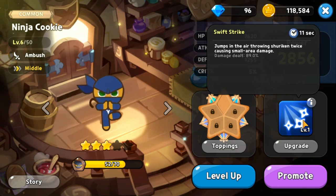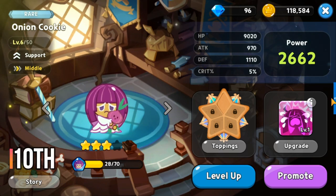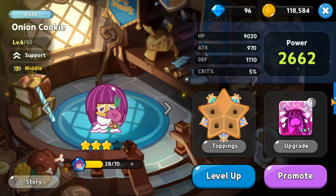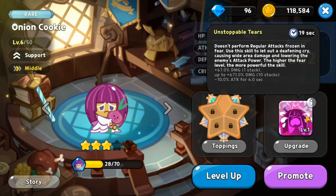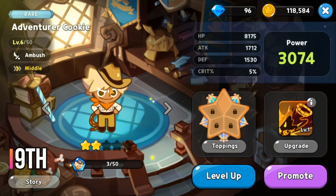At rank 10 for middle cookies is Onion Cookie, a rare support type. Uniquely, she performs no regular attacks. Her skill lowers the enemies' attack power, and the higher her fear level, the more powerful the skill. This places her at rank 10 for middle cookies.